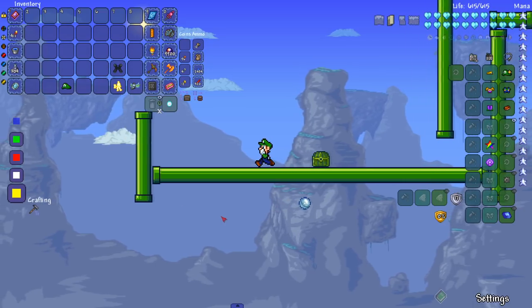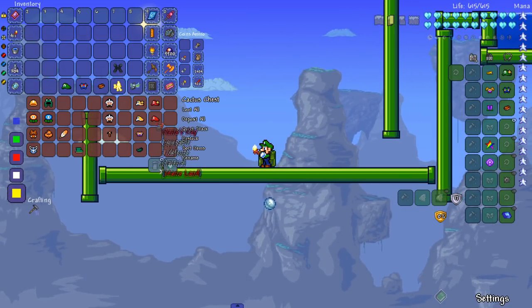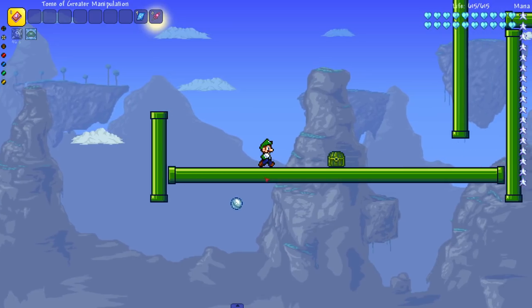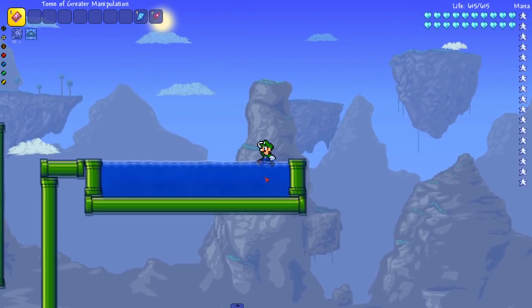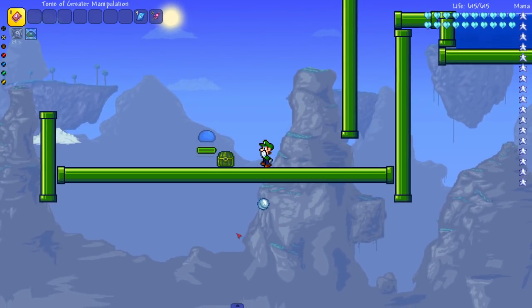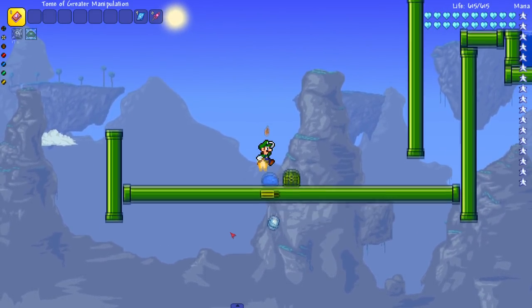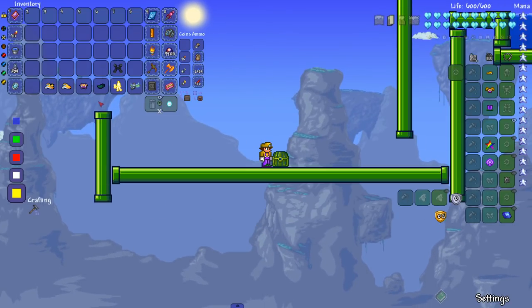Let's put on Luigi's outfit now. My boy Luigi! My question is: does he jump higher? He might jump higher — let me cycle back and forth. Oh yeah, he definitely jumps higher — I clear the pipe easily. In this little course it looks the same, but he feels really slippery. When I stop walking he kind of glides a little bit. He pretty much does the same damage though.